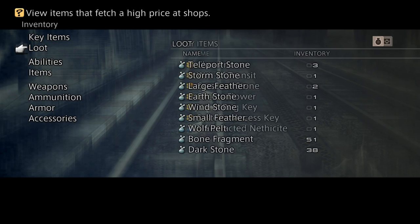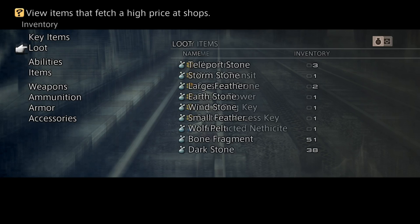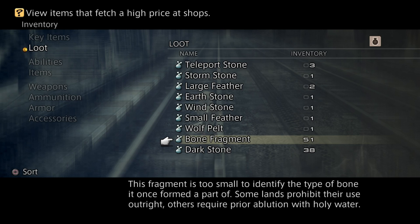So yeah, gil, EXP, LP farm early game — complete. While this is one of the more popular farms, there is also another popular farm known as the Dustia farm.